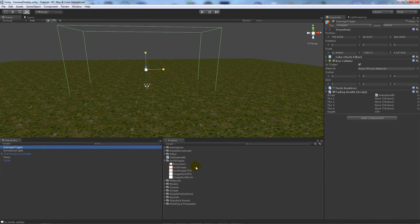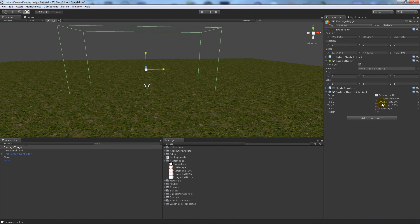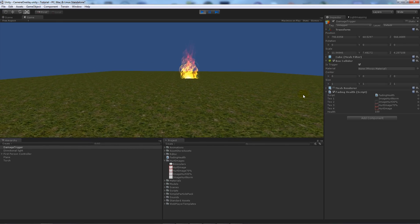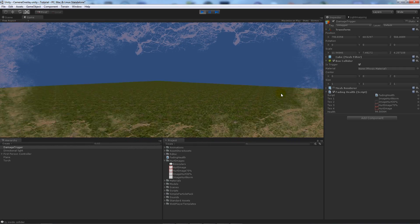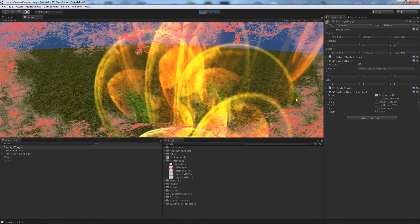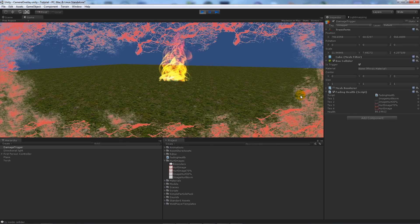In Unity, on our damage trigger object, we assign our hurt images: text1 gets the normal image, text2 gets hurt 30%, text3 gets hurt 70%, text4 gets fully hurt. Make sure 'Maximize on Play' is not ticked so we can see the Inspector. When we press Play, health is at 100 and nothing appears. Walk towards the fire and inside the trigger — health starts going down, and at less than 95 then less than 85 the GUI images start appearing. Walk away and health regenerates.